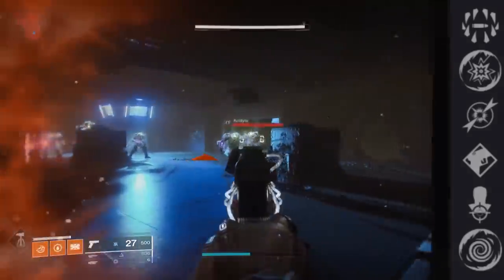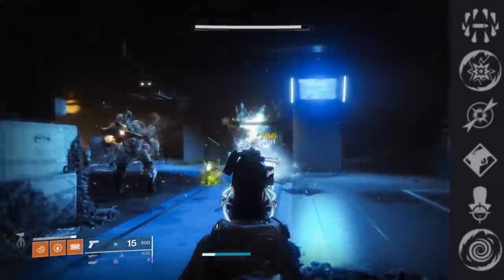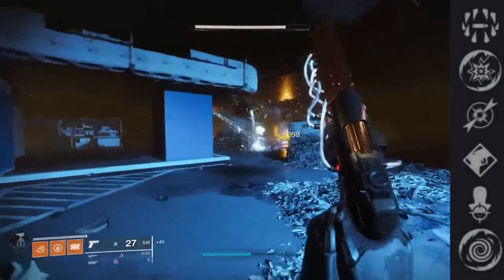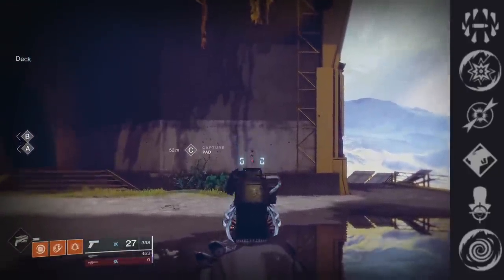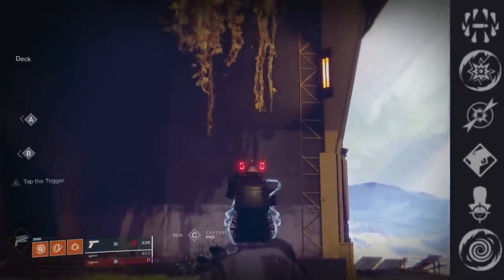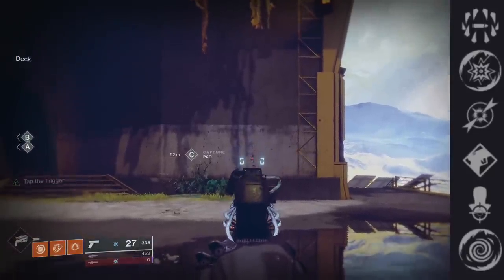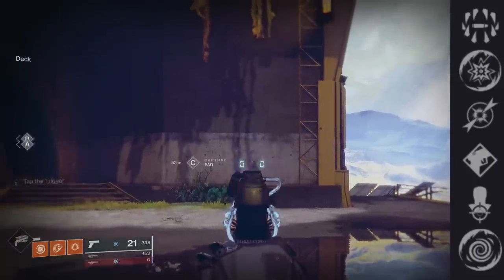Dragonfly is always top tier, and since sidearms got that little buff they're packing more of a punch — it's really appealing because this thing shreds through adds. You can add a Dragonfly Spec for a greater explosion with more blast radius. Next, Tap the Trigger grants a short period of increased accuracy and stability on the initial trigger pull. It already has super high stability, and this levels it out further from the start. Since it shoots so fast, the Tap the Trigger buff cycles continuously — you shoot two shots, it comes back. It's an elite PVP perk.